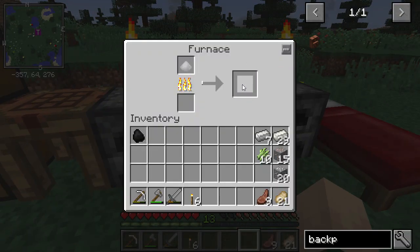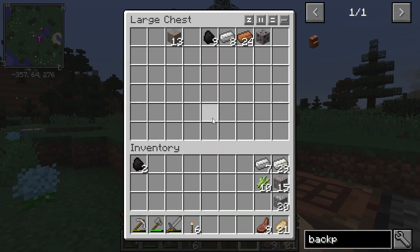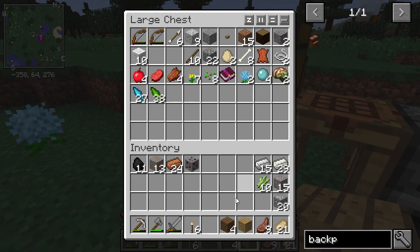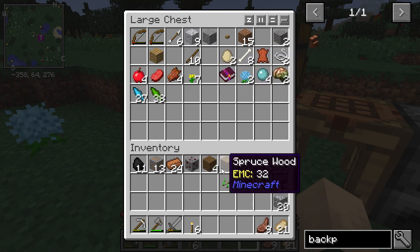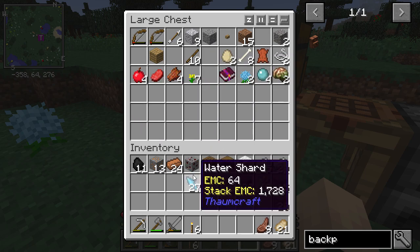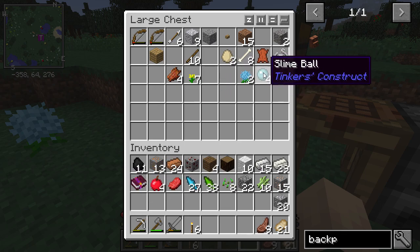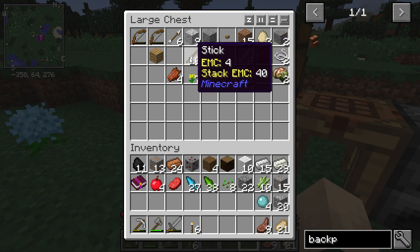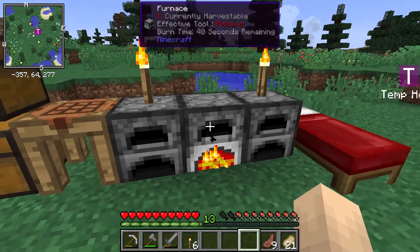Let's grab everything we kind of need and get out of here. I need some wood — I don't need multicolored wood though. Slime balls I'll take, and sticks I'll take. The rest can stay here.